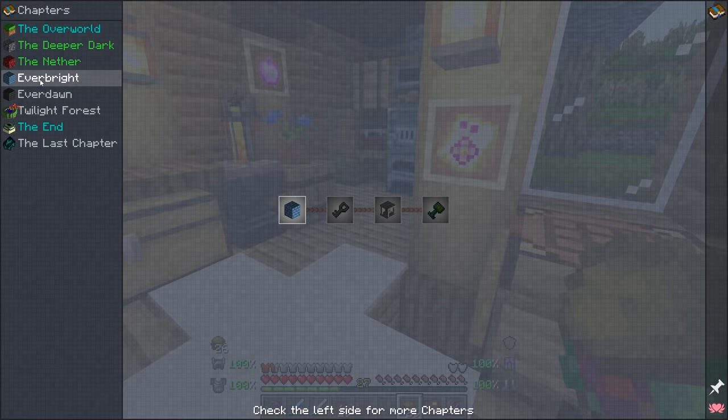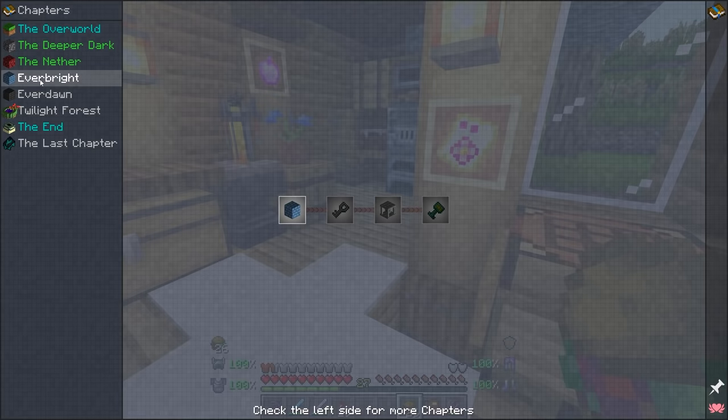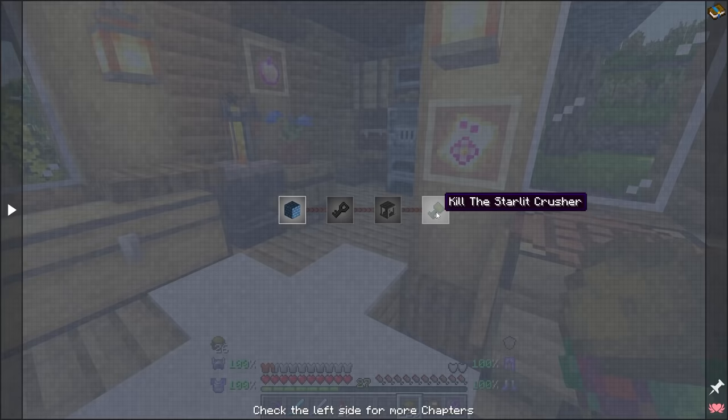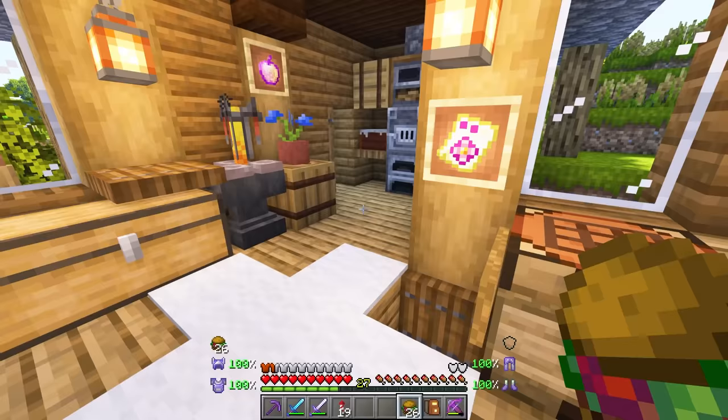It looks like we have a couple of new dimensions. Of course, we have the Everbright and the Everdawn, and we need to get to these dimensions. It looks like we have Dungeon Keys, Kill Summoner, Kill the Spirit... the Starlet Crusher. So we have some stuff that we have to do, apparently.